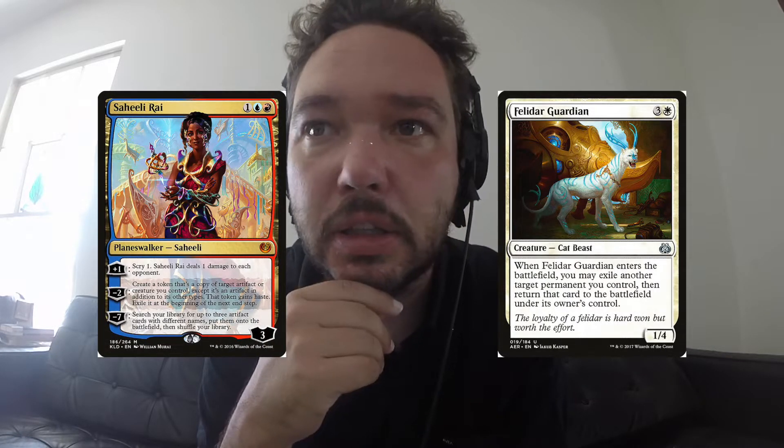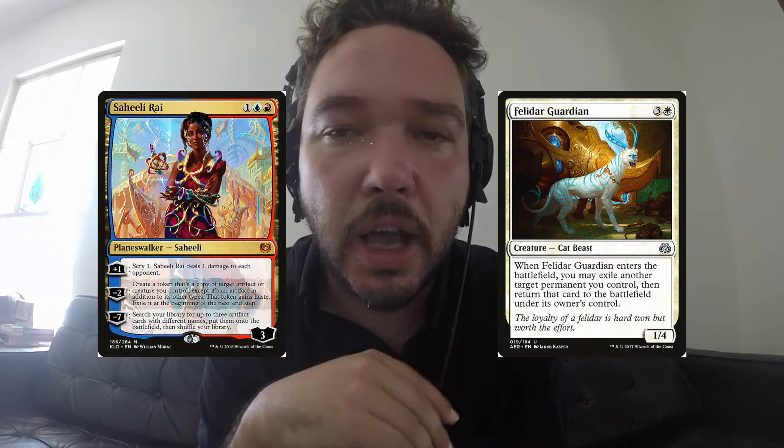Aminatou uses her minus-one, goes down to two loyalty, gets flickered when Felicdar Guardian comes back into play, and then she comes back with three loyalty counters and you can use her again. So it creates a very simple infinite loop.